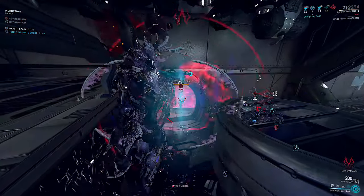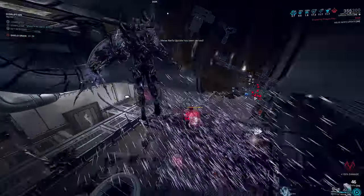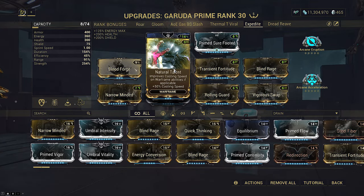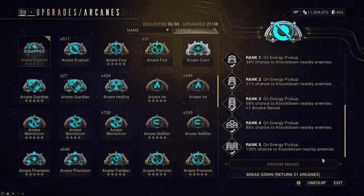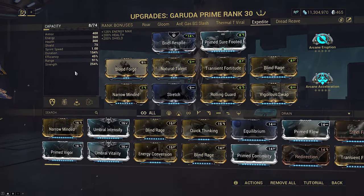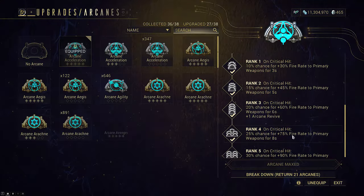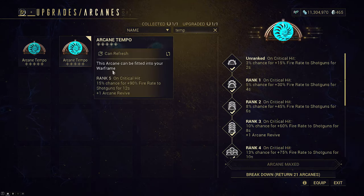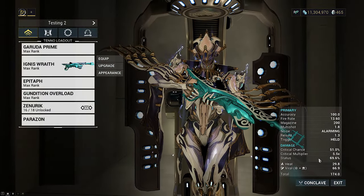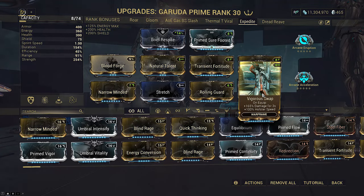The damage scales at 2.54 times exponentially: the first Expedite does 2.54x damage, the second does 6.45x, the third does 16.39x, and it keeps growing. That's why Natural Talent is so important — to get as many casts in as possible before the demo nullifies Seeking Talons. The build lacks CC making survival harder, so Arcane Eruption is our CC arcane of choice. Combine this with Brief Respite, and casting any ability with two Augur mods on pistols or a sentinel stat stick will regenerate all shields. Mirror Ward is important for denying frontal damage, so keep it up at all times. Vigorous Swap helps with gun swapping as needed and provides some extra base damage. Shotguns use Arcane Tempo, pistols use Velocity.